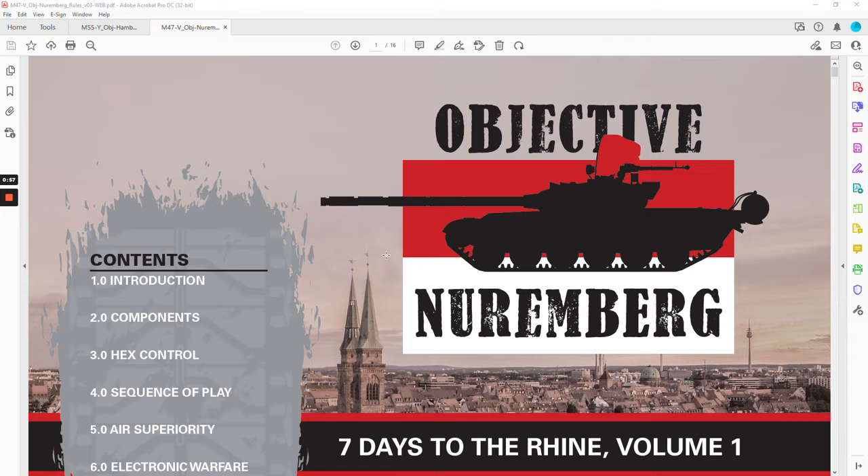I was sad for other people that were interested in this game. I took all of this — I had it punched and clipped and all that — and I set up this monster game. There are five maps and five volumes to this game. Objective Nuremberg is the first. At ConSimWorld 2021 earlier this year, I set it up on four or five tables — pretty big real estate with all the counter trays. And I really had a blast.